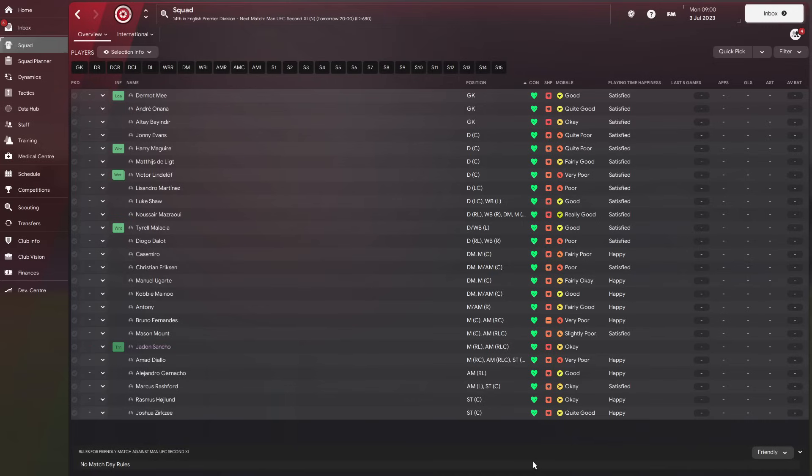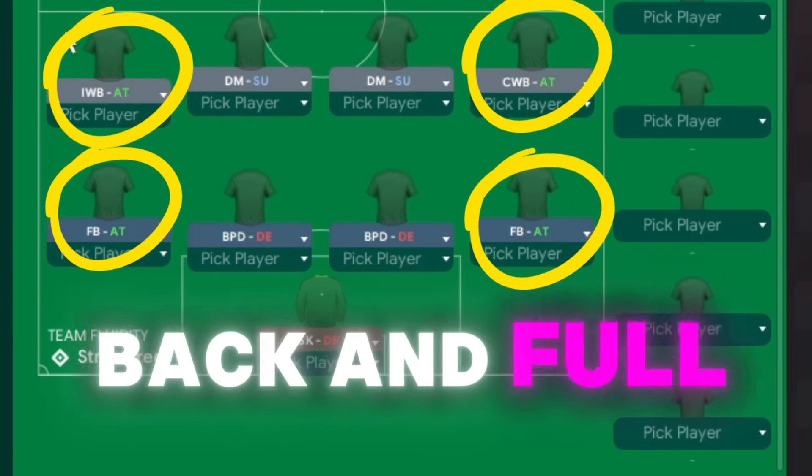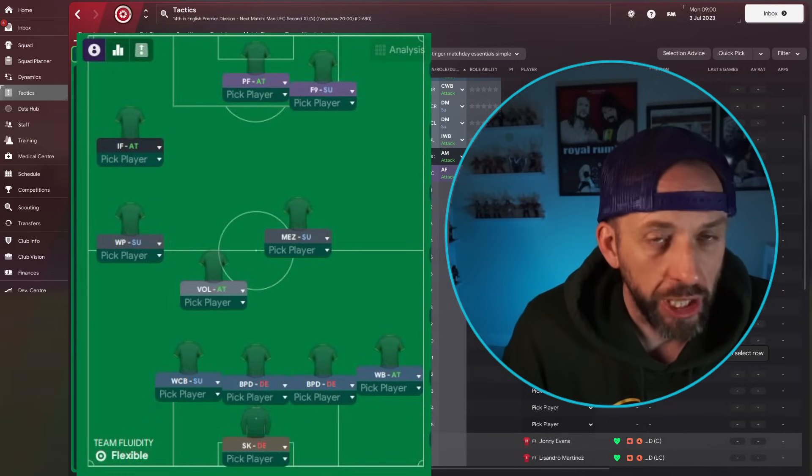Now they've got a decent squad so that sounds pretty easy, but there's one big twist: we must use four players in the wing-back and full-back positions. Seemed like a good idea at the time.